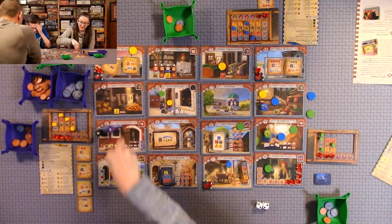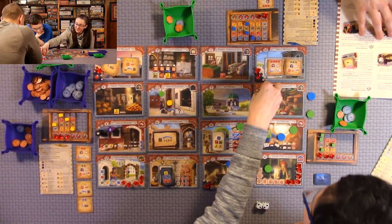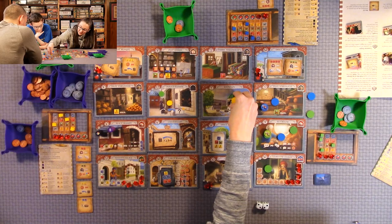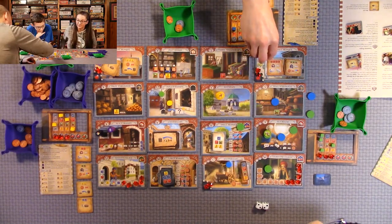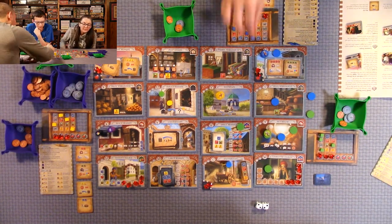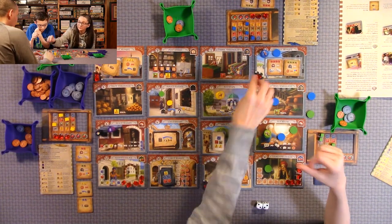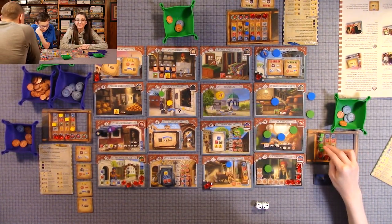I'm going to collect all my assistants and go back to the fountain. Make sure I have all five. I have one more assistant than they have right now. I'm going right here to select this tile so I can grab that gem. Now we're all tied at three gems.